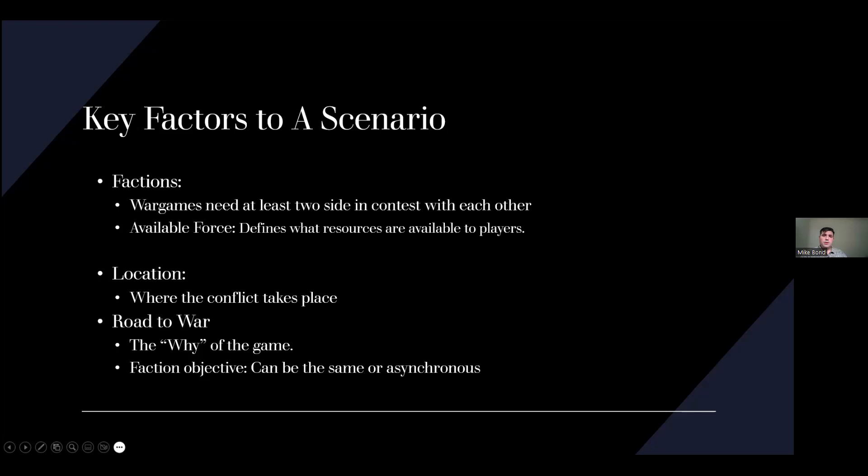You also need a location for these events to occur. That location can be broad or narrow depending on the objectives of your game. And the last thing you need is the why — often called the 'road to war.' This is the fictional, art-part of scenario design. This is where you say: why are folks fighting? What are the objectives of my two sides? What are they trying to accomplish? What led up to the current situation, and what are their current deployments? I really enjoy writing roads to war because it's an opportunity to think about 'what if.'